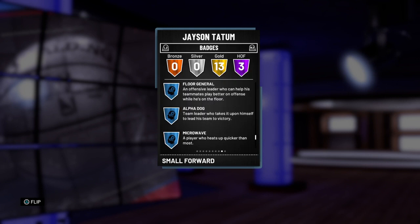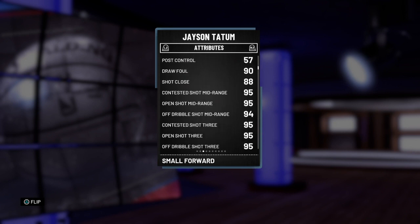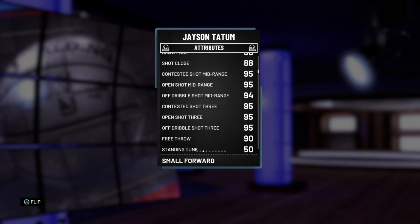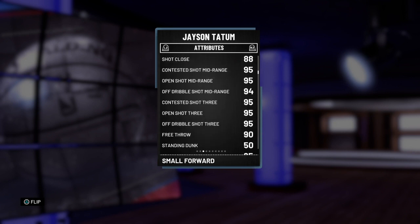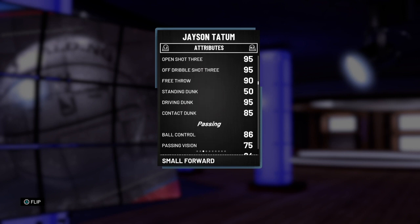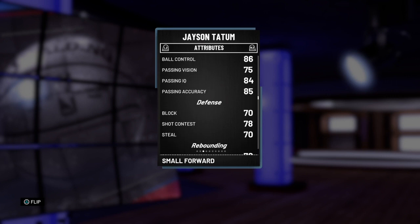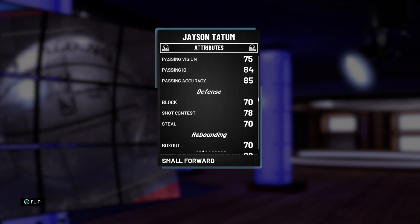Looking at his attributes: 92 standing and driving layup, 88 post fade — actually awesome — 90 draw foul, 95 open and contested shot mid, 95 contested open and optimal shot three, 90 free throw. Only a 50 standing dunk but a 95 driving dunk, 85 contact, 86 ball control so he can speed boost really well. Good passing stats, 70 block, 78 steal.